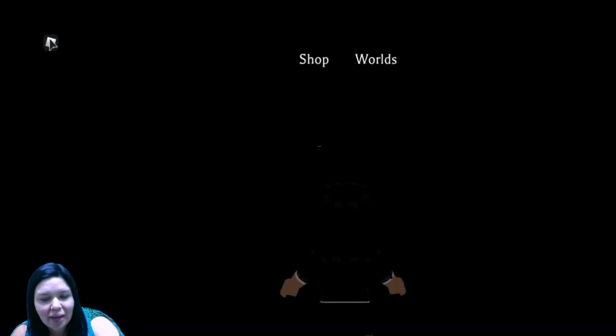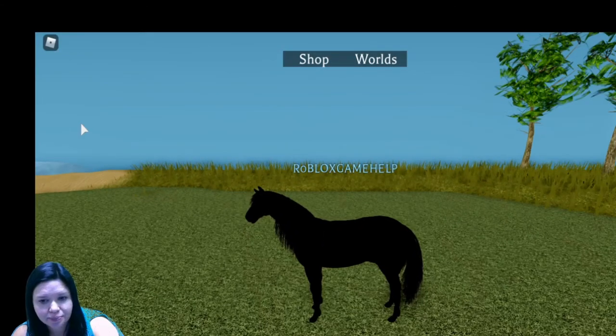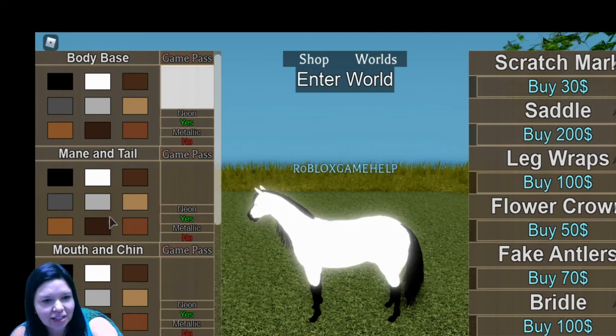Now when we go back to our horse, it's going to reload. See here it says neon, and we just click yes. And we can make our horses neon in whatever color we want. Look at that glow! We can also make it metallic if we want to as well.